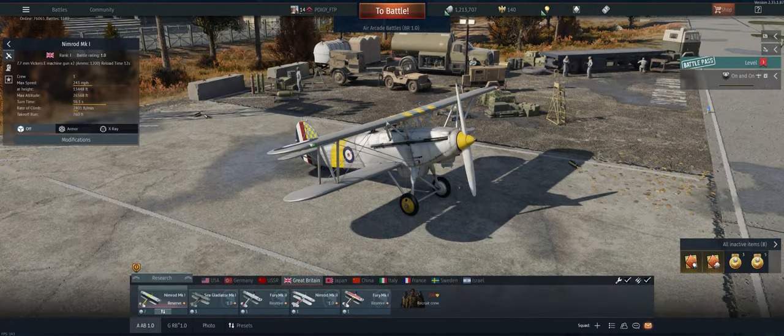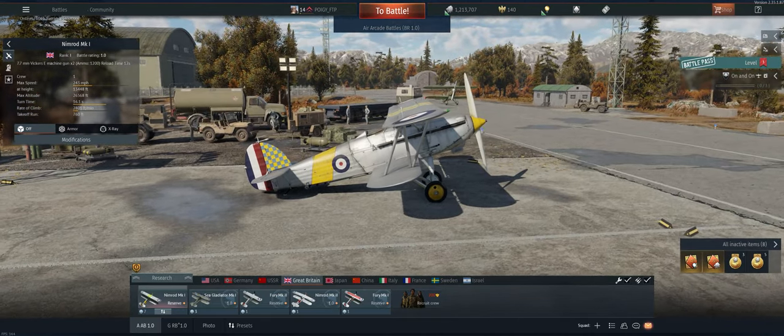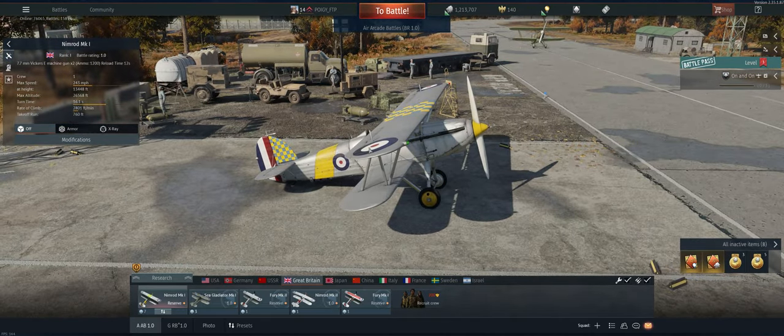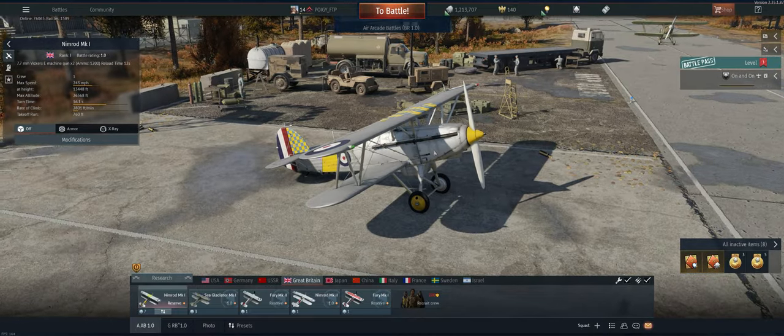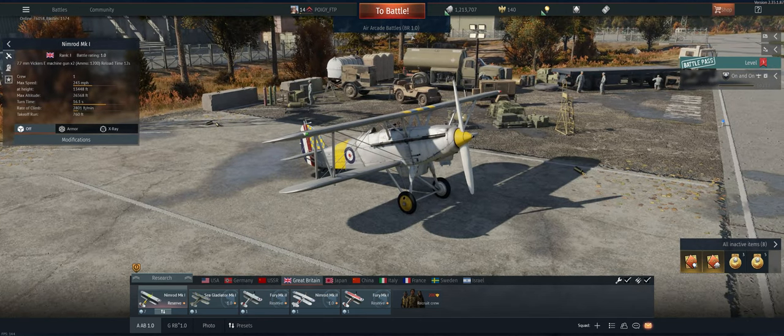Hey guys, welcome back to the channel. Poigie here, getting ready to take out the British Nimrod Mk1 in air arcade. Terrible little planes, just like the Furies — don't climb well, don't hold energy well, don't roll well. Two small guns on it, we have default ammo on this one still, still working on our first mod, so it'll be a little rough. Let's take it out and see what we can do.